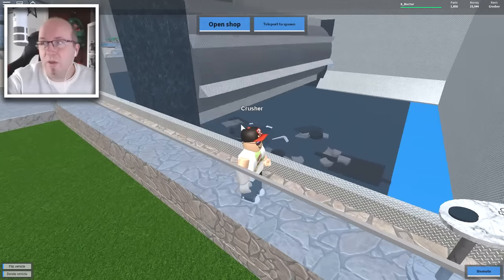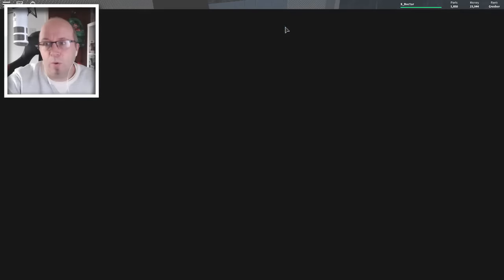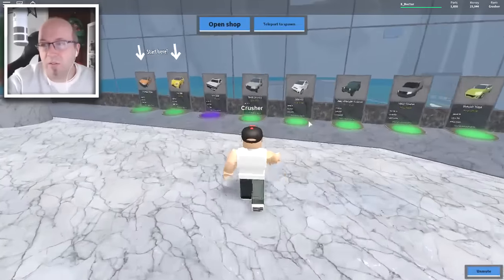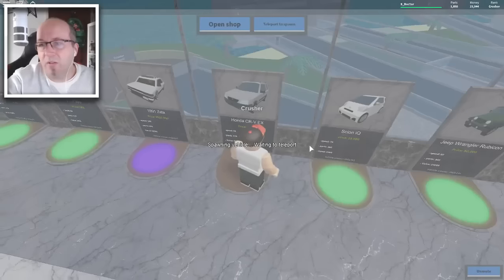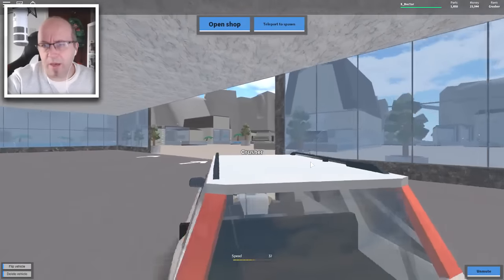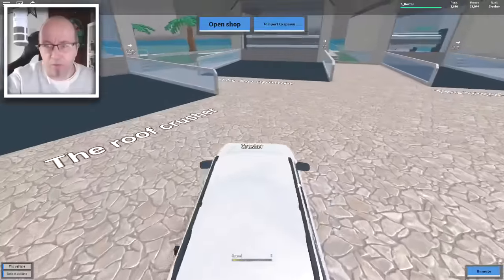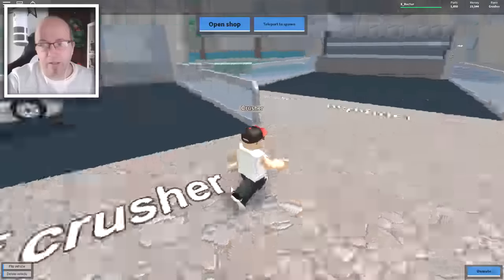We've done well there — we've now got 23,000. We're going to need another Honda CR-V because we can't afford the next one yet. I need to delete the vehicle and go back to spawn. We need to get another one of those Honda CR-Vs — we've got just over 23,000 and the Scion IQ is 25k. Let's go downstairs and find another car crusher. That one over there looks cool — big sort of crushing thing comes down. That looks good — it looks similar to the walls one we had to start with. The roof crusher.